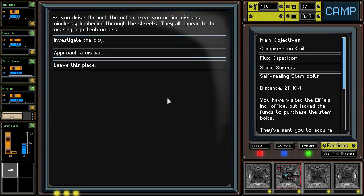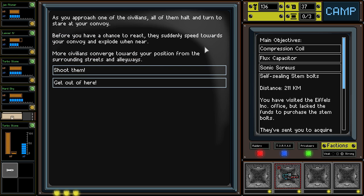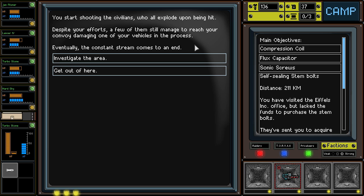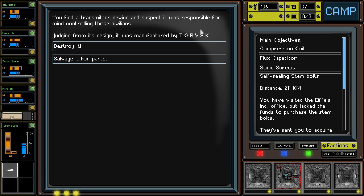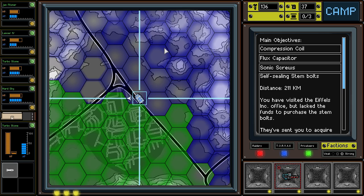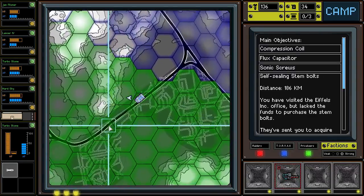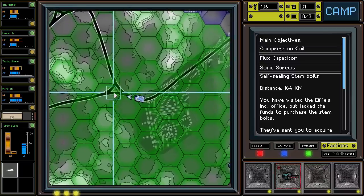The urban area you notice — civilians mindlessly lumbering through the streets. It's the mind control colors from the Torvac. We haven't approached a civilian before. All of them halt and turn to stare at your convoy. Before you have a chance to react, they suddenly speed toward your convoy and explode when near. More civilians converge toward your position from the surrounding streets and alleyways — shoot them! Despite your efforts, a few of them still manage to reach your convoy, damaging one of your vehicles. A transmitter device was responsible for mind controlling these civilians — judging from its design, it was manufactured by Torvac. Let's salvage it. That went horribly wrong. That is not the way to handle the mind control area — that much we've learned now. Civilians just exploding toward me.